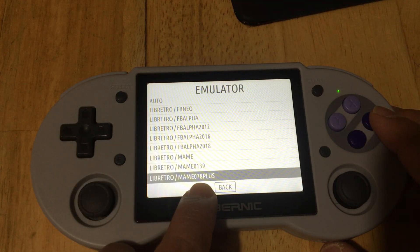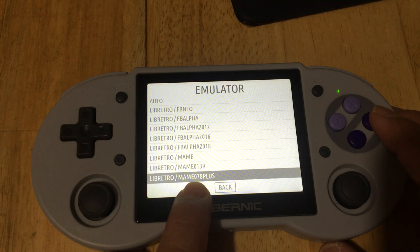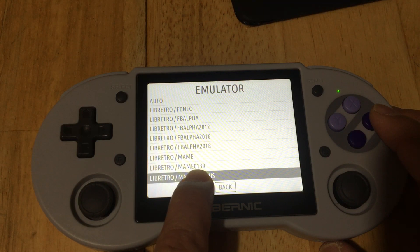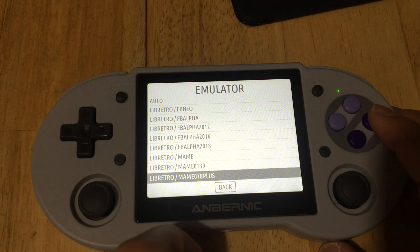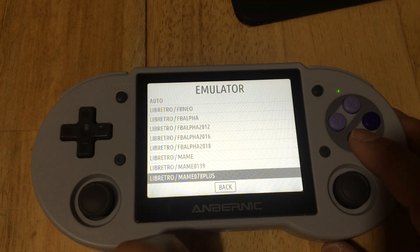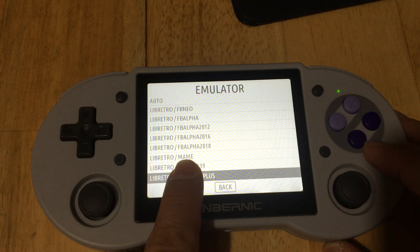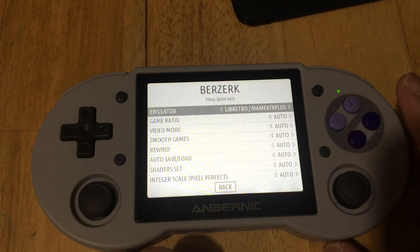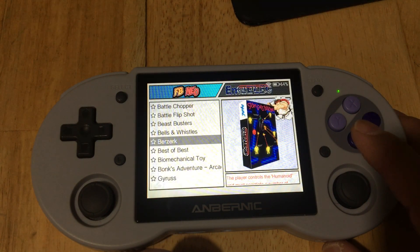Make sure you choose May 78 Plus, which is actually May 2003 Plus, and then 0139 is actually May 2010. For those of you who are not familiar with that, that's what those versions are. I'm not sure what May is on this one, but go ahead and press A to get out.